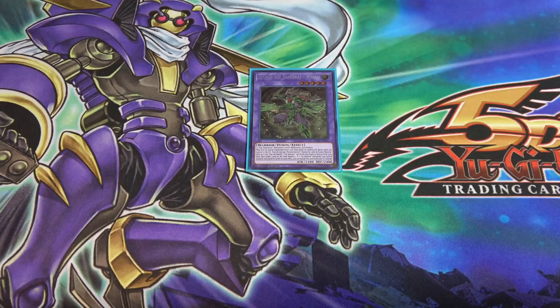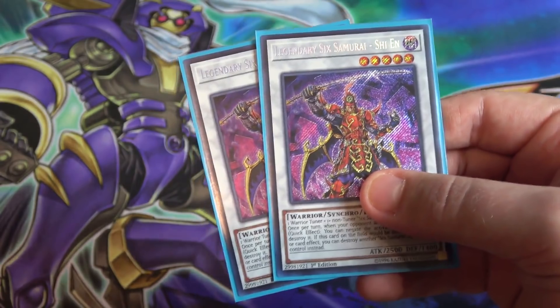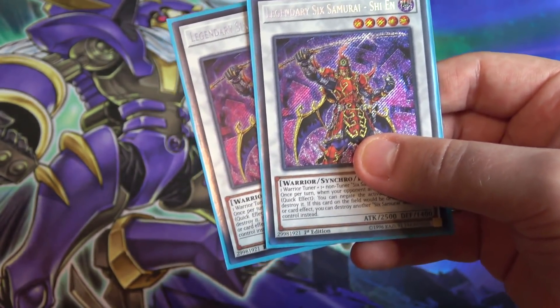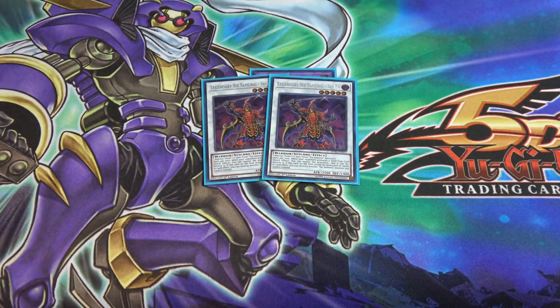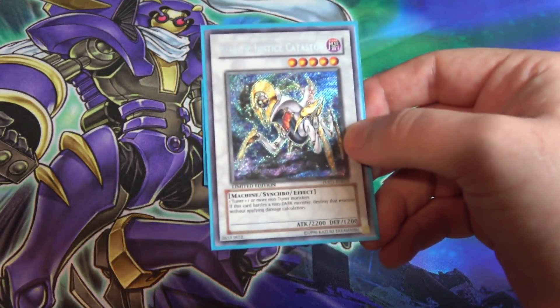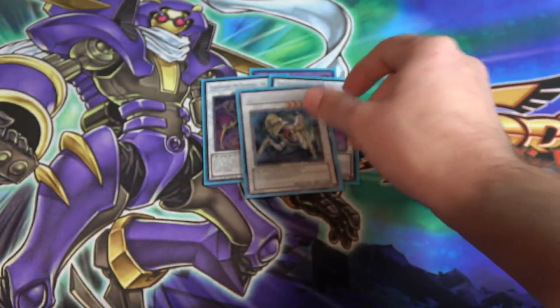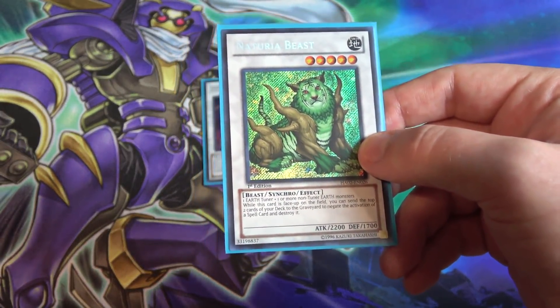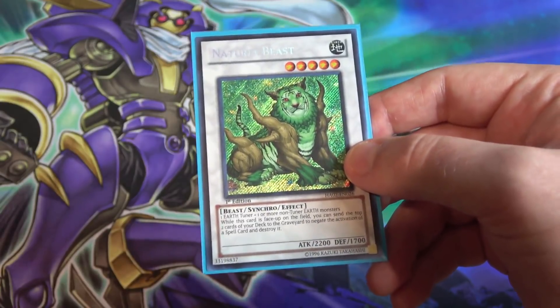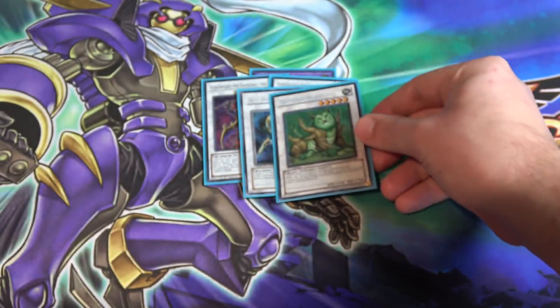Of course you have to have two of Legendary Six Samurai Shien — this is basically your main monster. With Fuma and Genba you can bring it out so easily and just negate stuff, which is a lot of fun. I'm also using Ally of Justice Catastor, another easy Level 5 monster that can get rid of other monsters. And Naturia Beast because I have Glow-Up Bulb — it's good against different decks to negate spells and lock down your opponent.